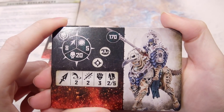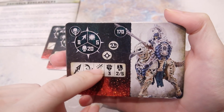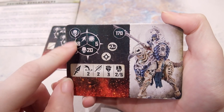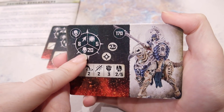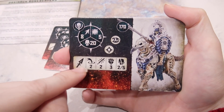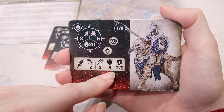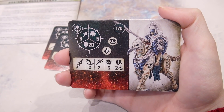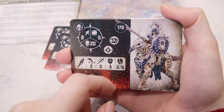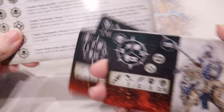Here we are — Mount. Mount Bilby, of course. So eight movement, five toughness, twenty health, a hundred and seventy points. Two range, only two attacks, three strength — not so nice. Two to five face damage, which is alright.